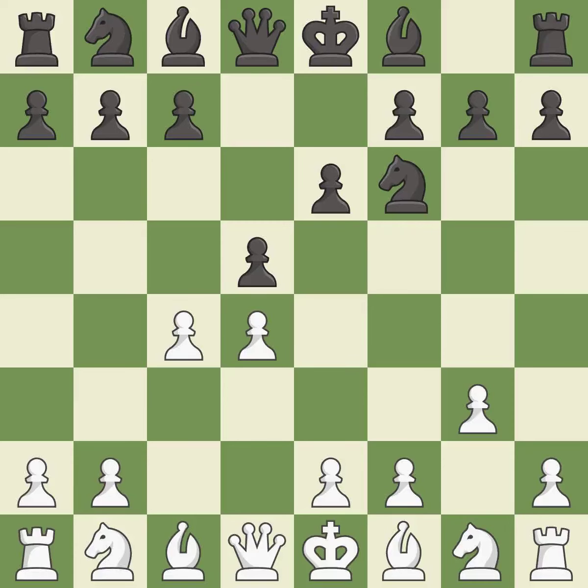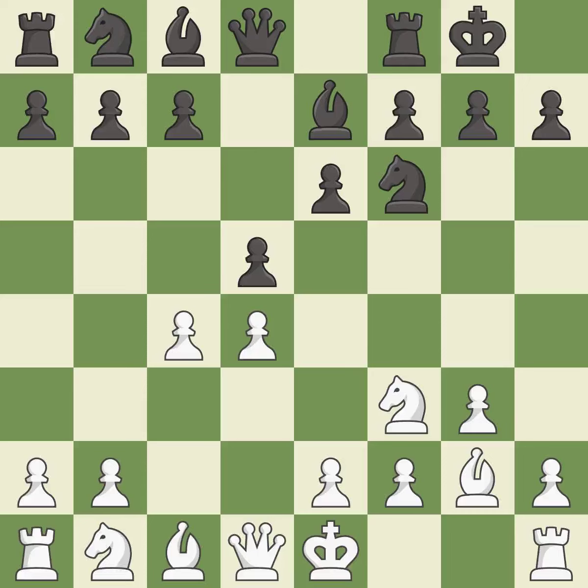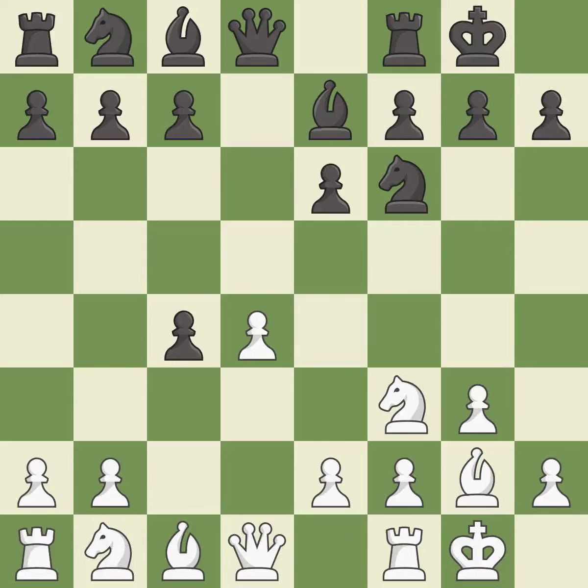d5 takes space in the centre and attacks the e4 pawn. This activates a knight by developing it off of its starting square. This develops a bishop off its starting square, getting it into the action. This develops the bishop and gives it scope on the long diagonal. Castling gets the king out of the centre and activates the rook. dxc4 opens up the centre and captures the c4 pawn.